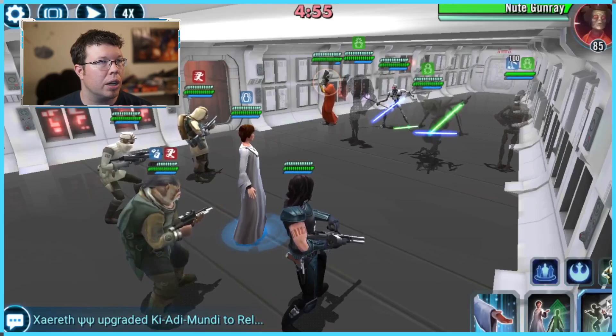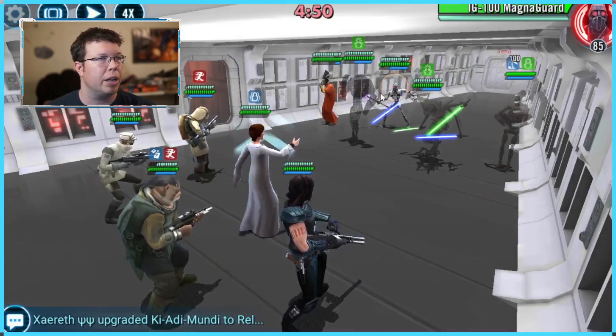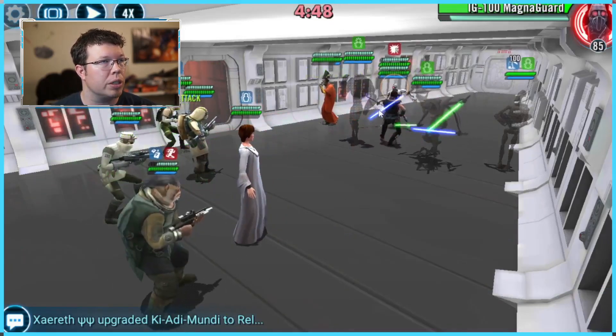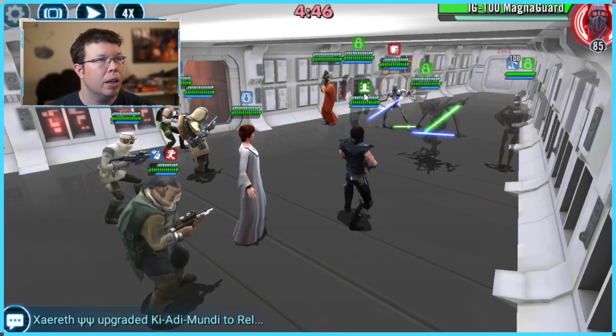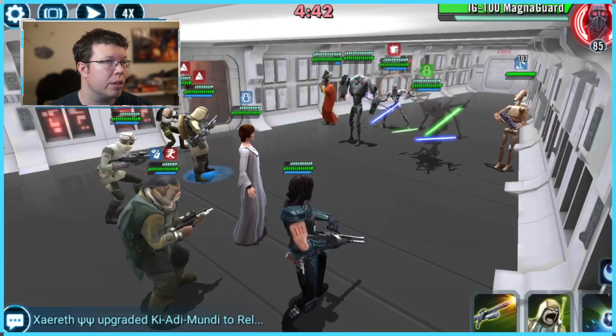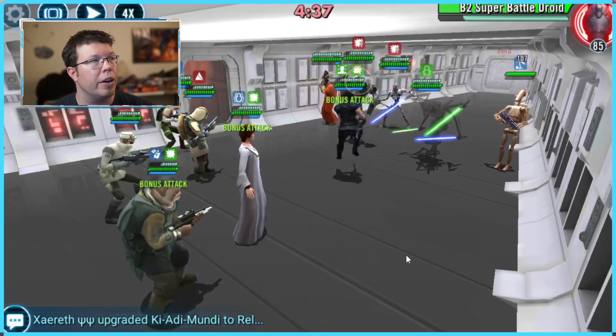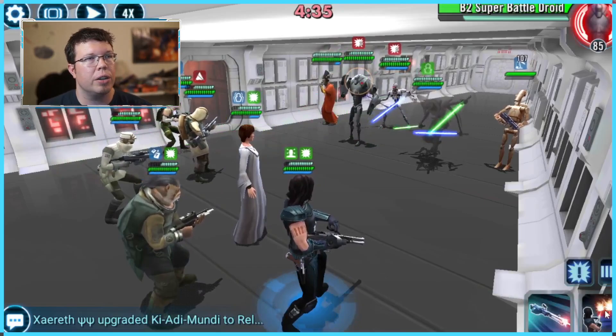Mothma goes first. Newt is first — it doesn't matter; if Newt goes after her, that's not a big deal. But once again, we summon Worthless Guy because we need his dispel on Magna Guard. Because Cara's going to be doing her AoE at some point. Then we have B2 available. B1 finally did take a turn here — usually B1 is going to take a turn.